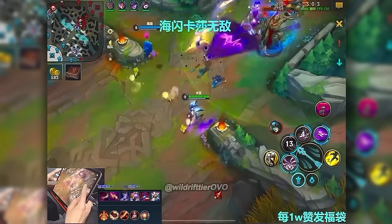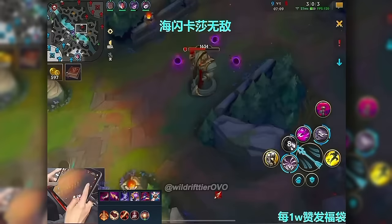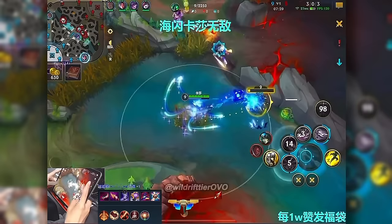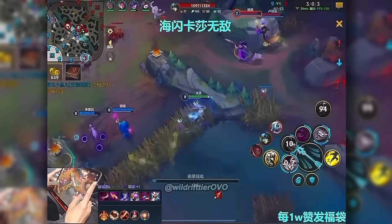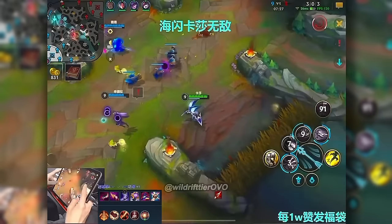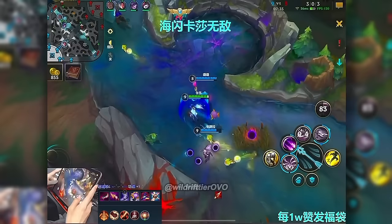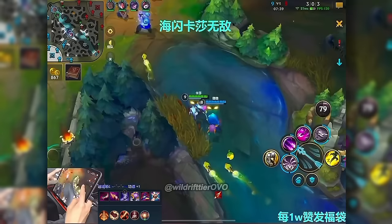Lucian comes around the corner with The Culling, trying to clear the wave. Scatter the Weak doing some chip damage — nothing else will happen. We have the ARAM standoff, the Mexican standoff — just looking at these. Time to get the Scuttle Crab, need to be careful of the cards. Using Ardent Blaze to get closer. They lost the Scuttle Crab — the enemy Lucian got it with like 9 HP. Camille now making a rotation towards mid lane, Hackstack Ultimatum available.